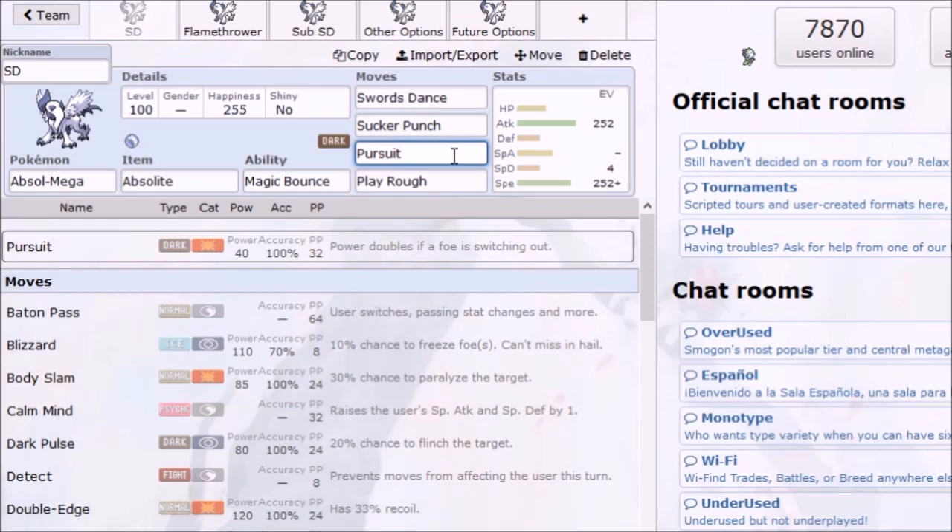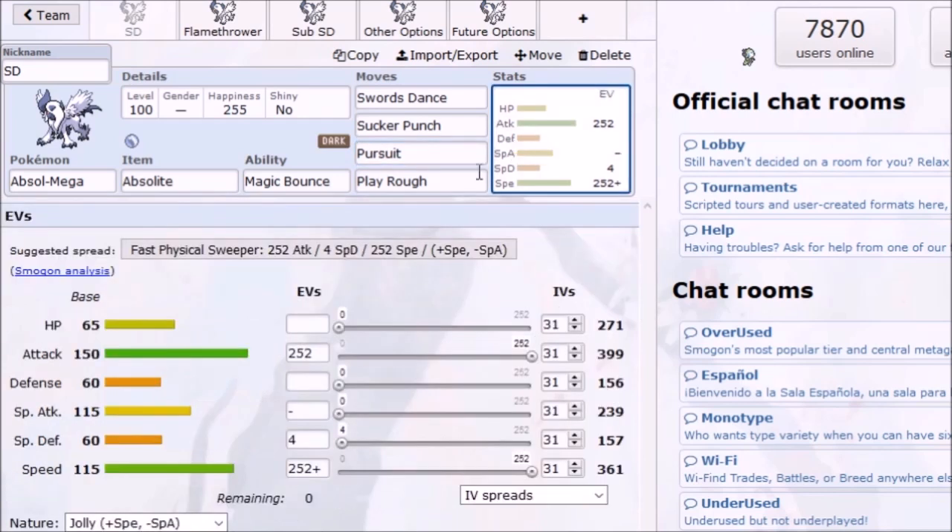The Dark and Fairy coverage goes nearly unresisted — there's only one type combination in the entire game that resists both Dark and Fairy, and that is Steel and Fairy. The EVs are pretty simple: 252 Attack, 252 Speed. If you're going to be level 100, I would suggest going 4 Special Defense to keep your HP odd.